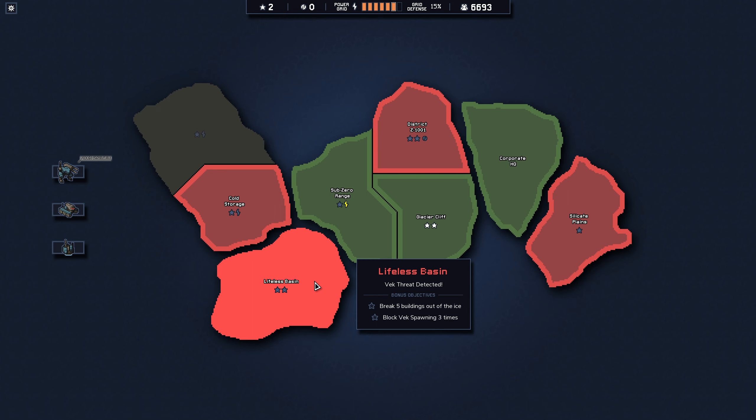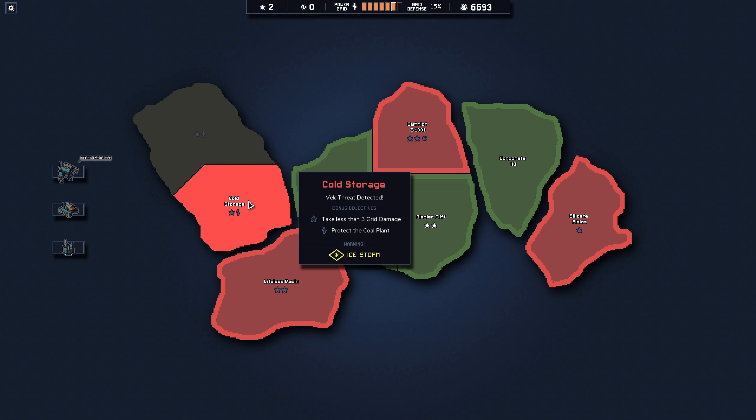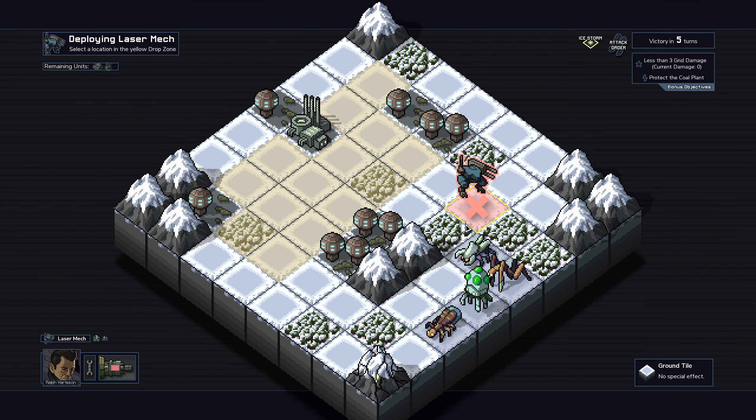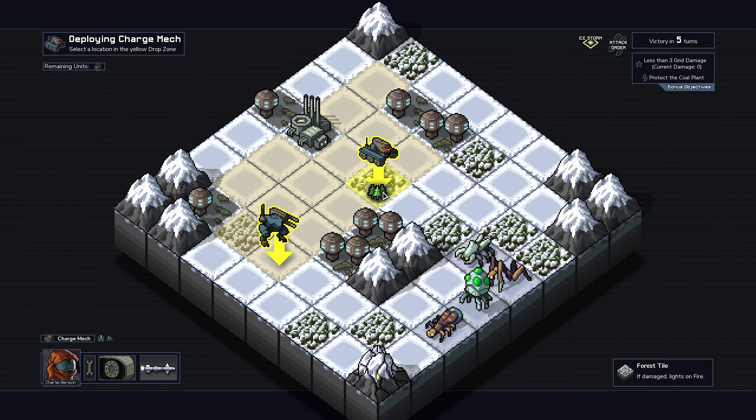Break five buildings out of ice, block vex spawning three times, take less than three grid power damage, protect the coal plant - warning: ice storm. I mean I never want to take three grid damage so let's stop that happening. You are healing stuff to an obnoxious extent so we will want to do something about that.